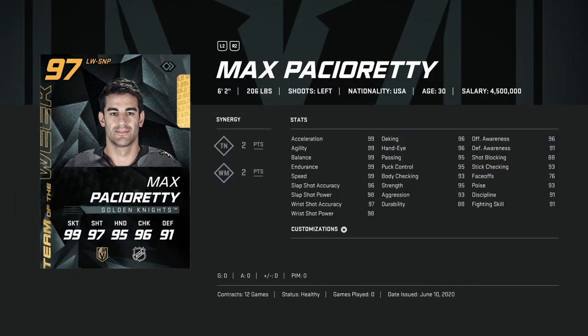Let's start with the Team of the Week. We'll start with the 97 Max Pacioretty. When I'm going through these cards, this is a 'if you pack him, should you keep him' kind of thing. He's 6'2", 206 — great size, good speed, and a fantastic shot. This is honestly an endgame card. If he's going to play in your top two lines, this is perfectly fine, because even if you sell him, you're not going to find much better. It'd probably cost you another couple hundred to get into the upper echelon, like Rantanen. Total keep for me.